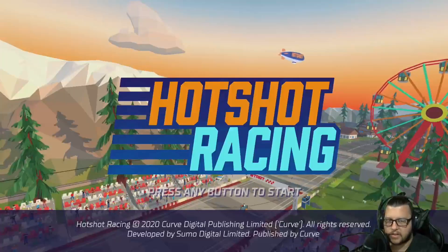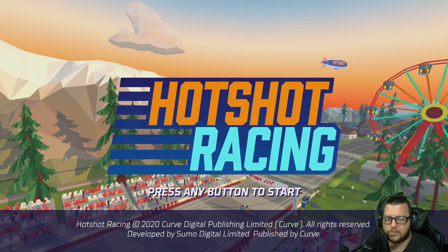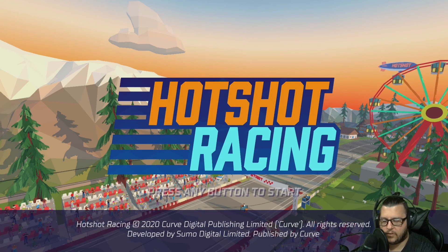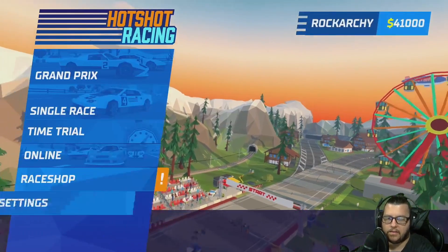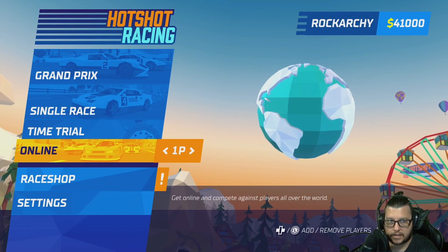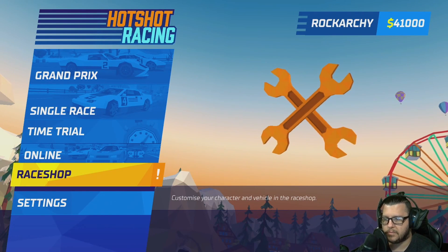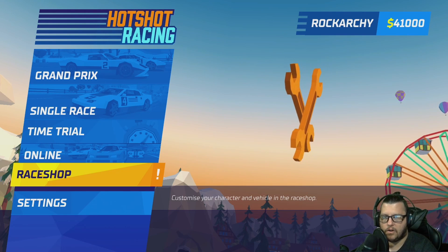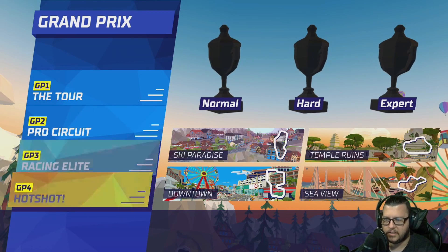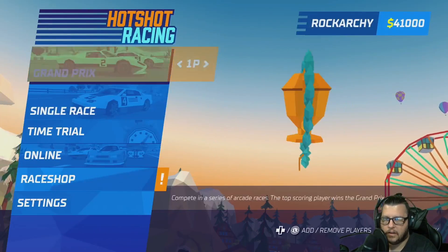Just like an arcade game, it loops — this is the part where you'd see 'insert coin.' But we don't have to do that on Xbox. Hit A or whatever button you want. So there are Grand Prix's, single races, time trials, you can play online against other people, and there's the Race Shop. Sorry about that — got interrupted by my son needing help with his Spider-Man suit. In Grand Prix there's the Tour, Pro Circuit, Racing Elite, and Hot Shot, with Normal, Hard, and Expert difficulties.